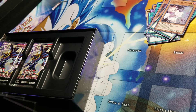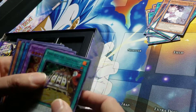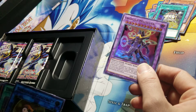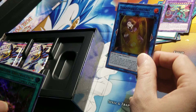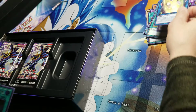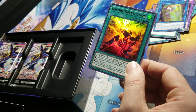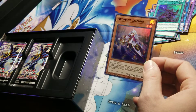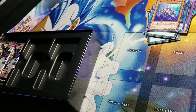Pack number three — again, middle card right to the back. Double or Nothing, A Quintet Magician, Shadal Construct — I've heard that wasn't that great, I haven't read it yet. Decode Destruction, and the rare card for that pack was Aromaseraphy Jasmine.